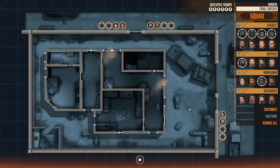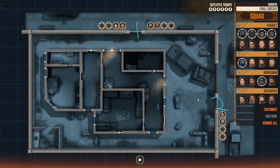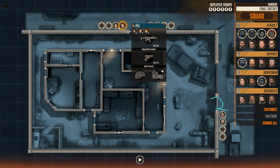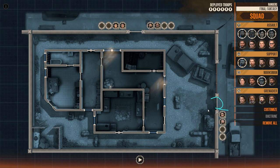Our mission is to eliminate all terrorists in this structure. So let's go through the plan. We have two doors of entry, one and two. I have my assault team on the north and I have my support team, the containment team, on door number two.